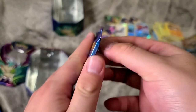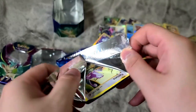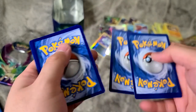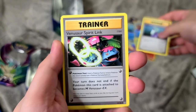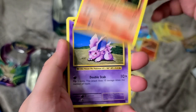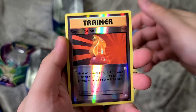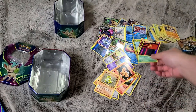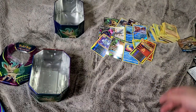Evolutions pack. Potion, Venusaur, Spirit Link, Machoke, Rattata, Growlithe, Nidoran, Vulpix, Sandshrew, reverse holo Super Potion, and Beedrill. Thanks for watching guys — please subscribe, like the video, and comment. Thank you.